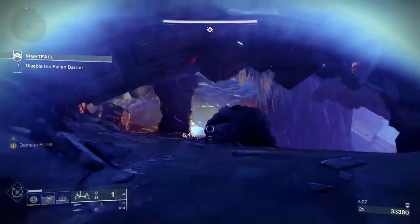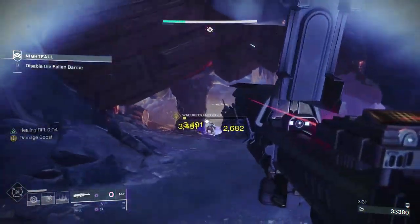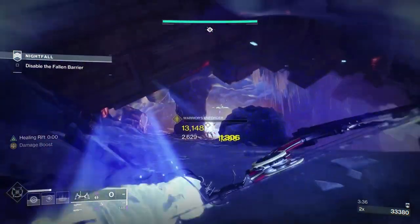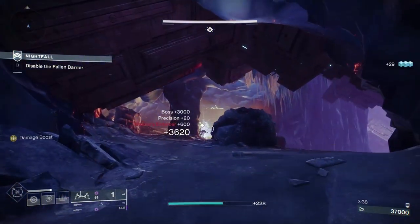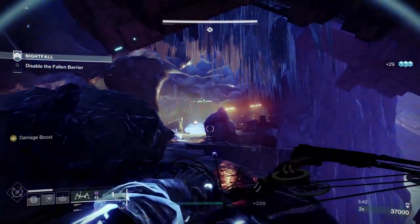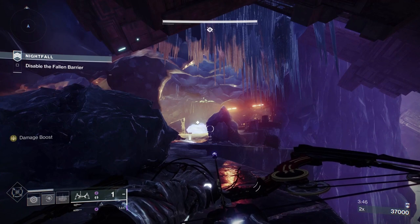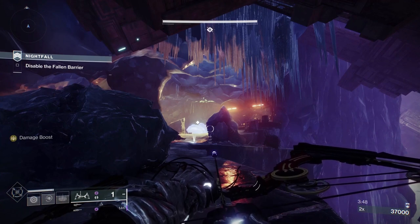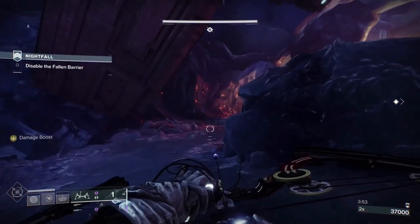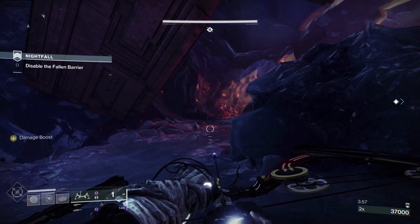When you look at the loadout at the end, I will make two suggestions. First, I still have counterbalance stock on my Pulse Rifle from the last time I used it in Crucible — put a major spec on that and you'll break the shields a bit quicker. Second, on your class item, have the Artifact mod Lucent Finisher: when you finish Champions, you will get a Brick of Heavy.